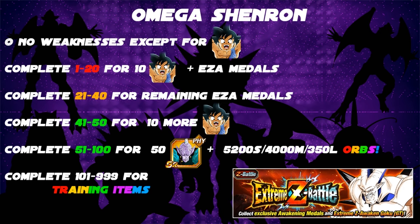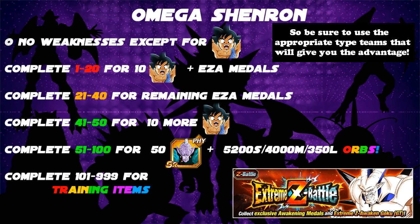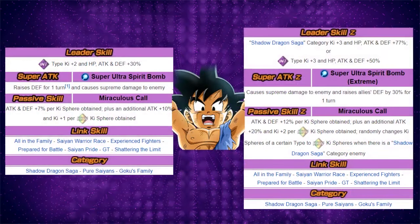There are no weaknesses — the only weakness Omega Shenron has is against the Goku using the Spirit Bomb, just like in the show. That was the only thing that really did damage to him, aside from Gogeta. This is a fun grind because it's essentially the finale of all of Dragon Ball — Dragon Ball GT ended with this final battle. Let's take a look quickly at Goku himself, what he looks like before and after the EZA.